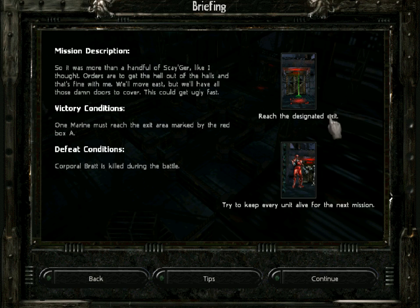Freeze the designated exit. Victory condition: one marine must reach the exit area marked by the red box. And Brat can be killed. Try to keep every unit alive — that's good advice.